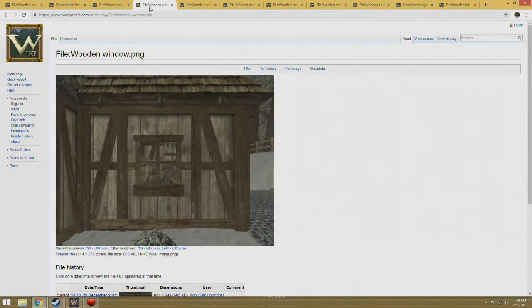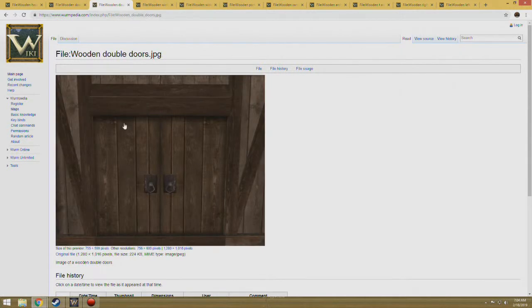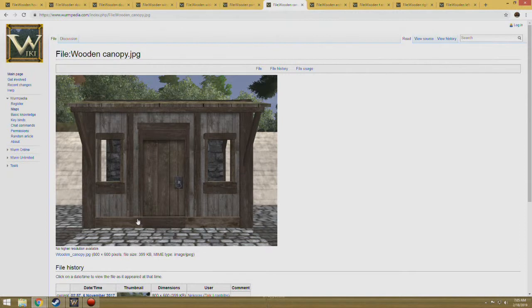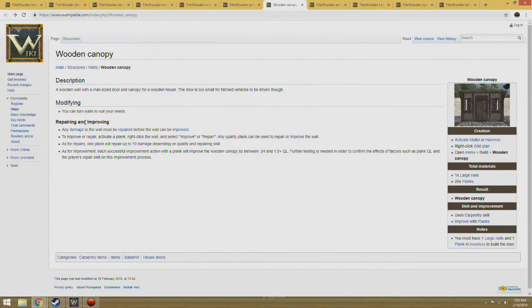So there are our options. I'm thinking the double door so I can bring a cart in and out as needed. This inviting door — you can't put a cart through it. Let's hit back and check: 'man-sized door — the door is too small for hitched vehicles to be driven through.' That's a problem because I have an oven and everything already built that I'd like to drop off. So we'll go with the double door.